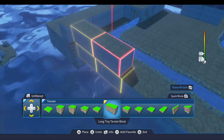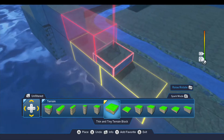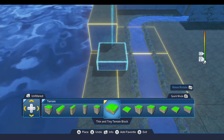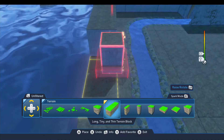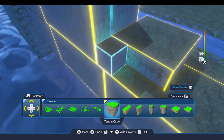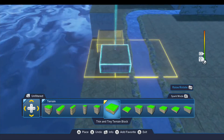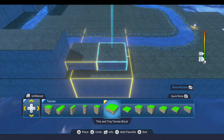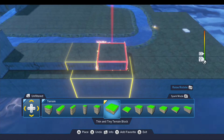We'll put two of those down like that. Then the next section goes right up on the edge — this is going to provide kind of a little landing for the buildings. It should be one terrain cube off the end of the edge like that. We're going to put down a total of four of these.